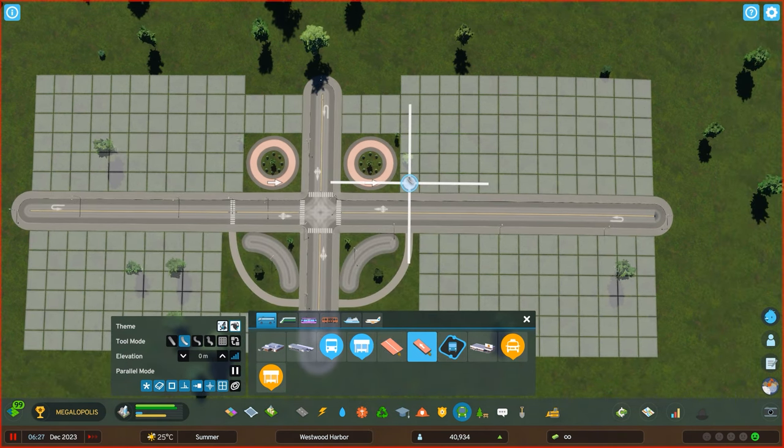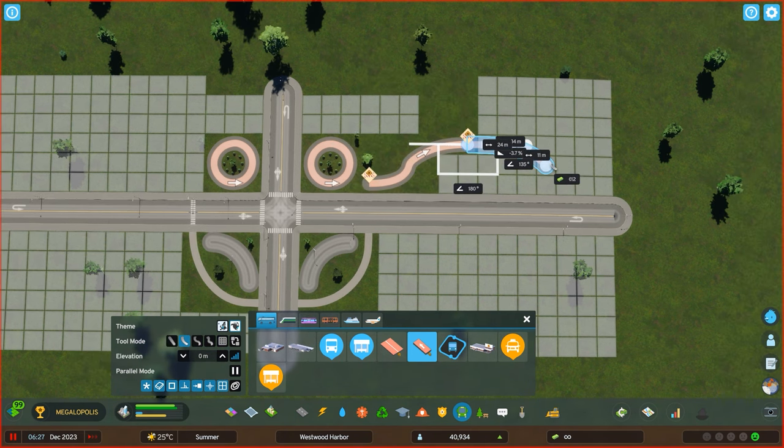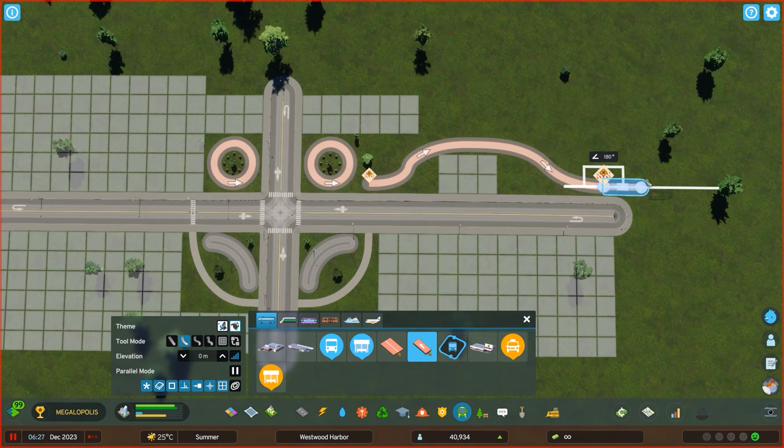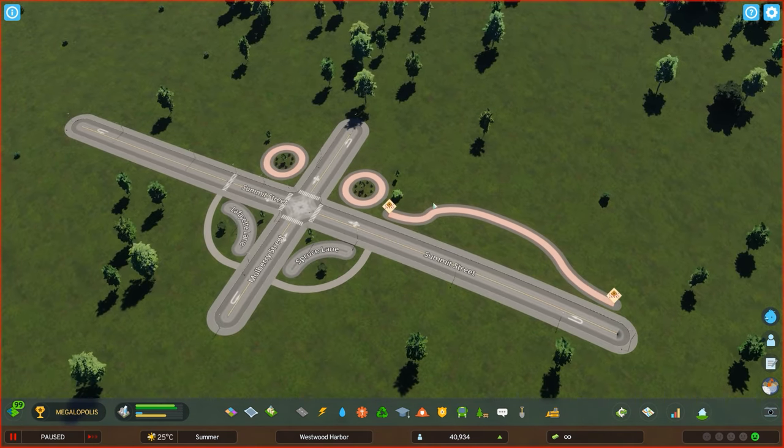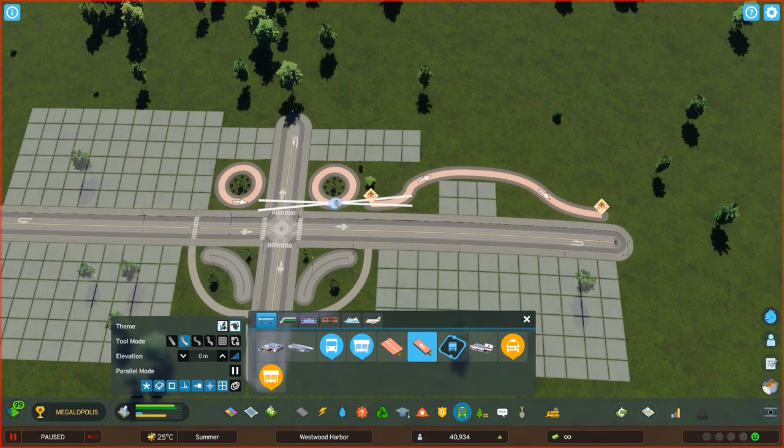You can obviously also use that for any type of beautification if you wish to. The only thing you have to keep in mind is this is a one-way lane. So if you stop building this without connecting them, you always have these dangling ends. You always want to make them end and start on a planter or on a roundabout, for example.